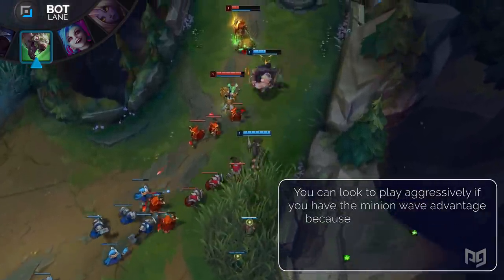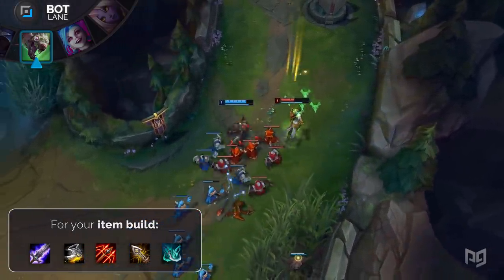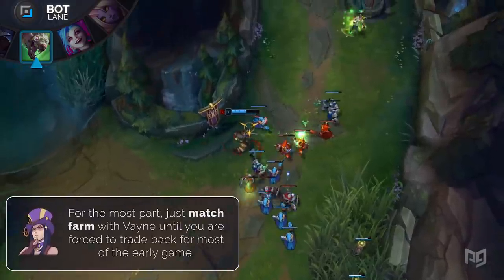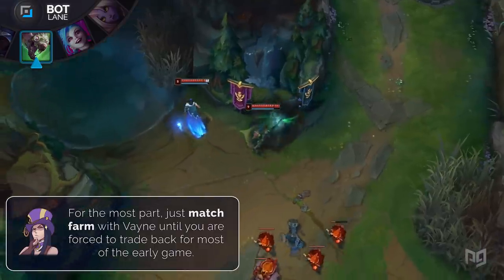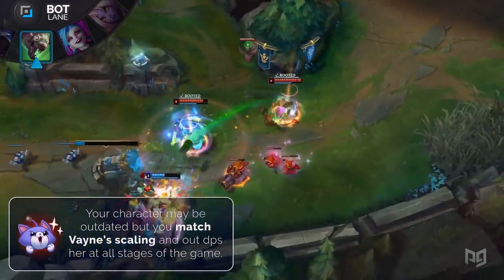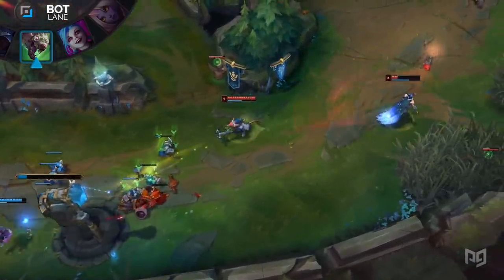With Twitch, look to build Blade of the Ruined King, Berserker Greaves, Runaan's Hurricane, Infinity Edge, followed up with Phantom Dancer. The point of this lane is to outscale Vayne while still pressuring her during the early laning phase. Feel free to freely farm alongside Vayne, but if she ever plays aggressively, drop your Venom Cask and trade back with Hail of Blades followed by Contaminate. Make sure you flex on Vayne with your assassinate ability, your invisibility, and your crazy teamfighting with massive range.